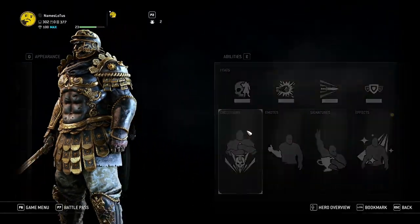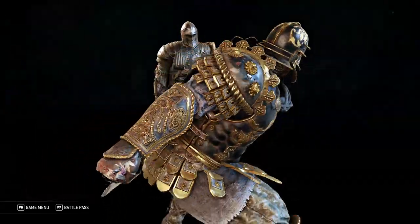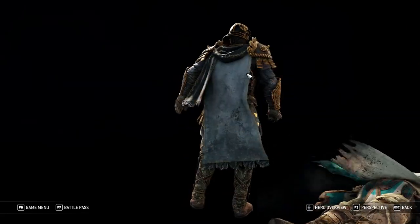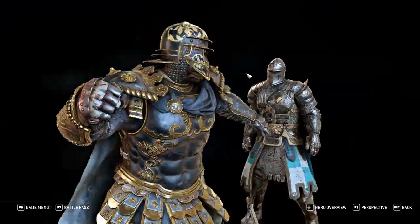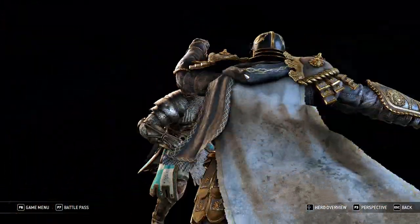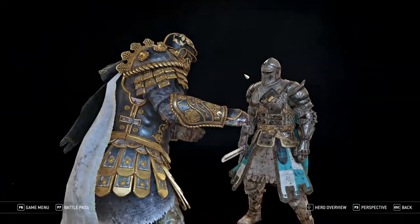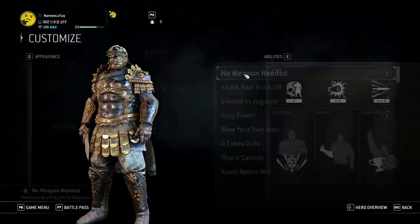And just as of recent, I put the new execution — No Weapon Needed. I have yet to try it. We'll give it a shot — we'll play a match of Death by Metal and give it a try. I think it's fitting. Sen likes to punch, he likes to kick — although that end bit may be a little bit too Shaolin, but I think we'll be okay with it.